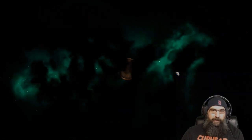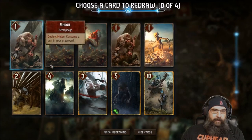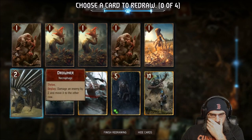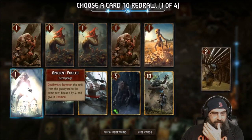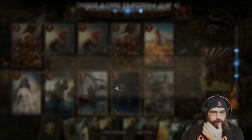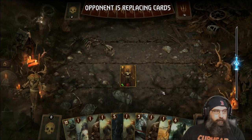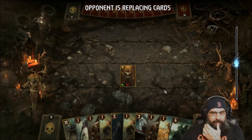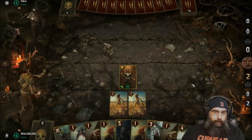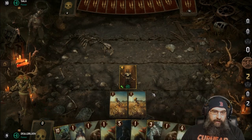We get the extra mulligan, so this is probably death wish — thrive, thrive, thrive. Let's drop this, we don't care if that dies. I think we lead off with the neckers. Next we'll play our raucous boars and see how greedy we can get with it.